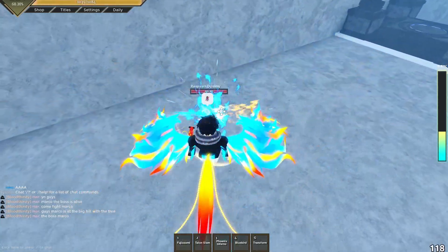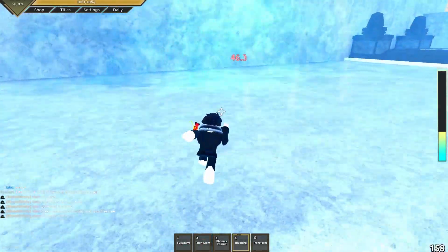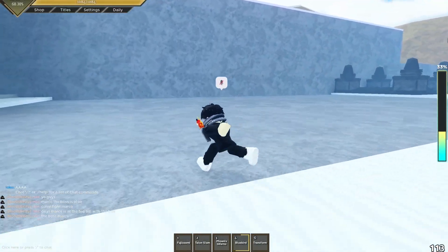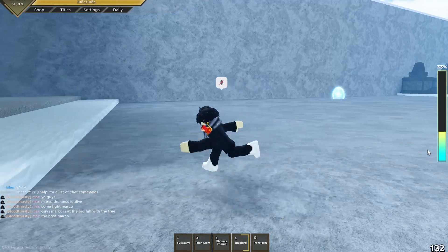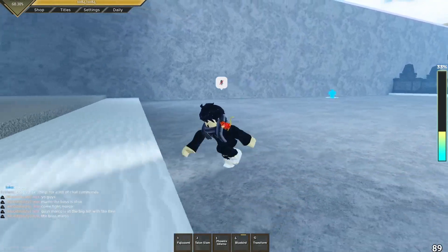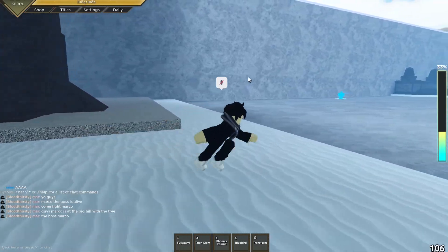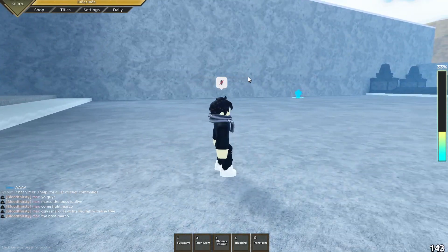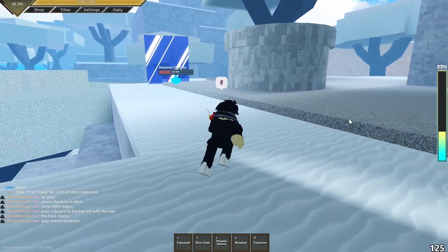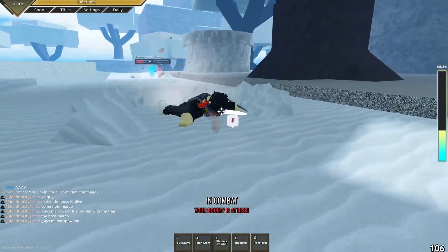Fourth move — Blue Bird — it's a ranged attack, 46.3. And if you see this bar on the right, that would be the ultimate bar, because it allows me to transform into a phoenix and it changes all the move sets. So this guy here set the boss spawn, let's go over there and see it at work.